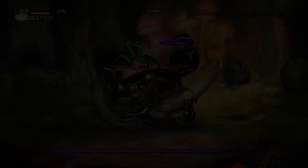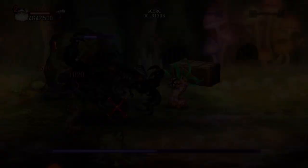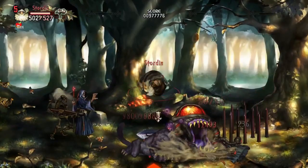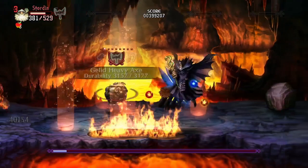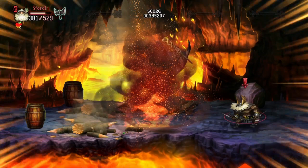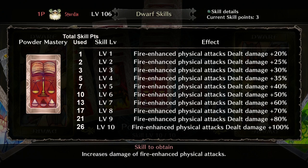Now we're talking about the Dwarf skill Powder Mastery. This buff boosts overall damage for all fire-based attacks as long as those attacks are considered physical-based — so it includes bombs and fire barrels, but not magic items like rings and scrolls. If you want to focus on punching forever with fire, combining it with Frenzy, Lethal Fist, and Magma Infusion gets the most out of your Frenzy damage. Level 1 starts you off with 20% more damage on fire-based physical attacks, and each level increases that up to 100% more damage at level 10. This skill maxes out at 26 skill points total.